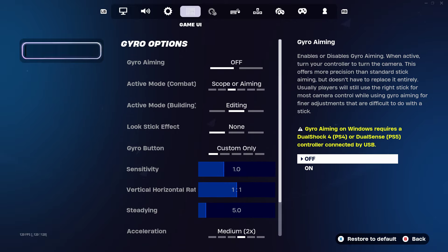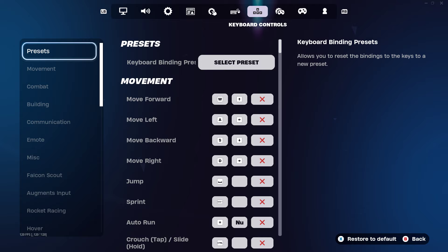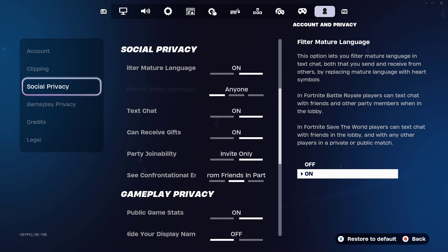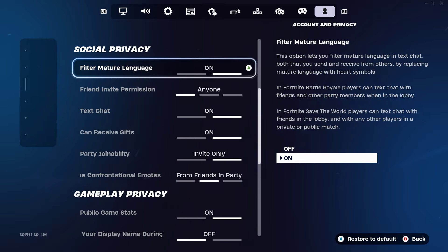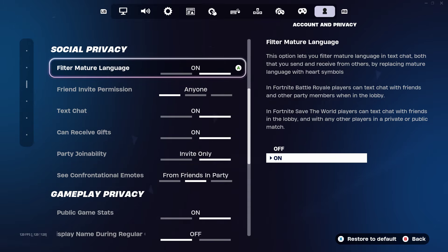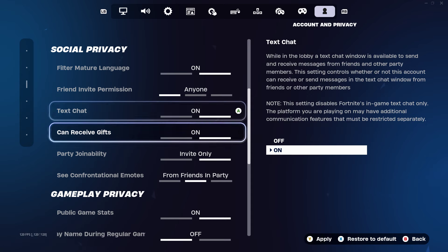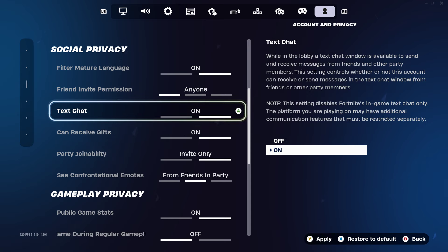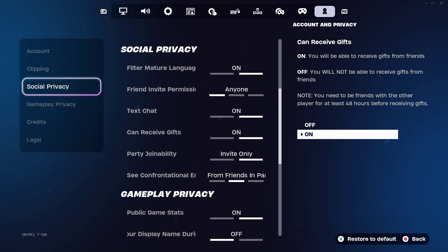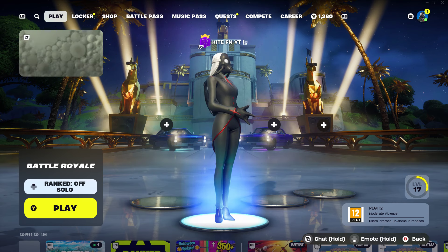Go past all of these settings until you get to Account and Privacy. On the left-hand side of your screen, find Social Privacy and all of these options should appear. Look at Text Chat and Can Receive Gifts — you need to make sure that you turn Text Chat on and that Can Receive Gifts is on. Then go ahead and apply those settings, and once you've done that you can go back into the Fortnite lobby.